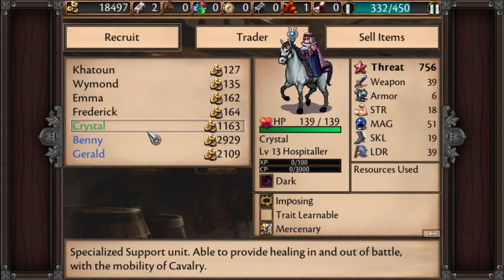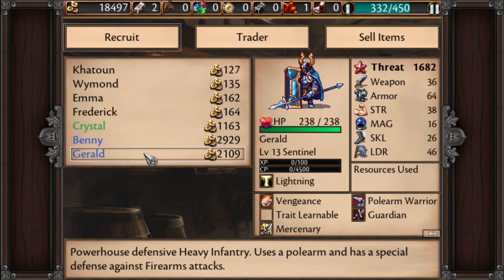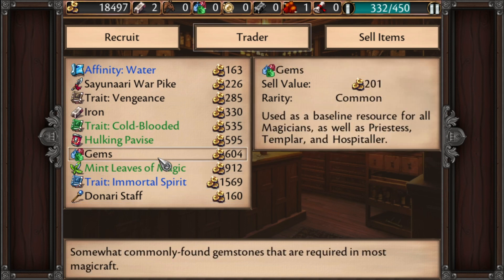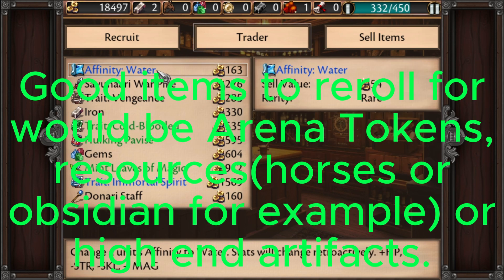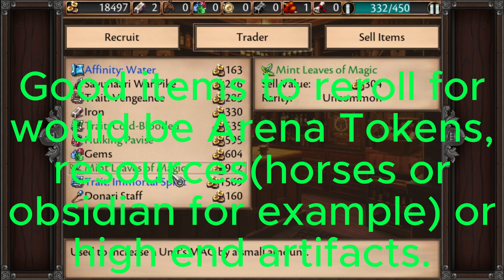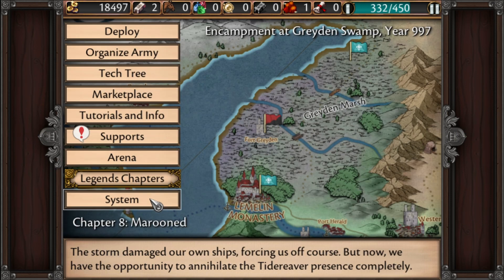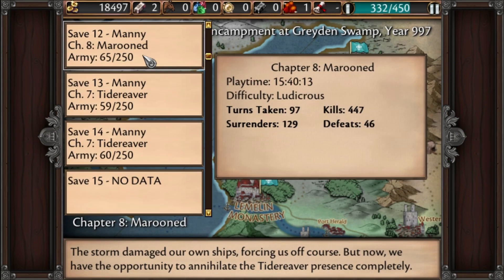Have a look and see if there's anything there that you want. We got a couple of pretty good units here, and at the trader we didn't really get anything super great — another affinity water, we got like three of those in the last chapter. So if I was save scumming this would be a reroll.